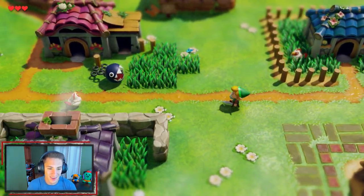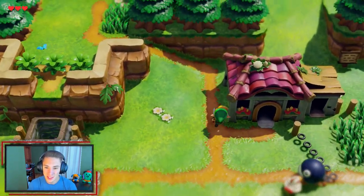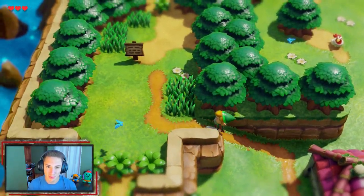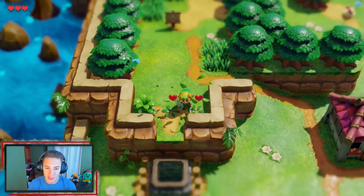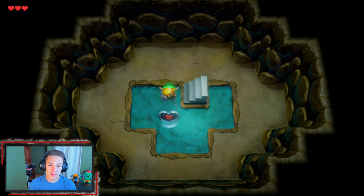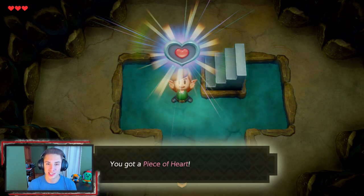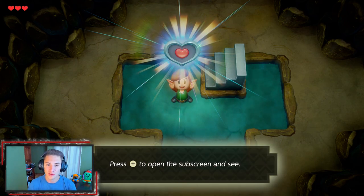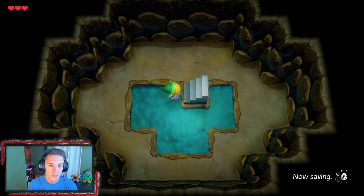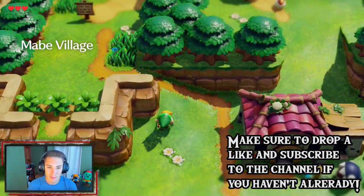Let's go - hey buddy, look at him! I'm scared - if you hit the Cuccos they probably attack you. But before we go into the Mysterious Forest like the owl wanted, we can actually hop down into this well right here. By doing so we actually unlock our first heart piece! Yeah, so this game is nothing like Breath of the Wild - this is like an original Zelda game with dungeons. We actually have pieces of heart: every four pieces we collect we get one heart in our top left corner, so four equals one heart. There we go, we can now make our way back out of the well.